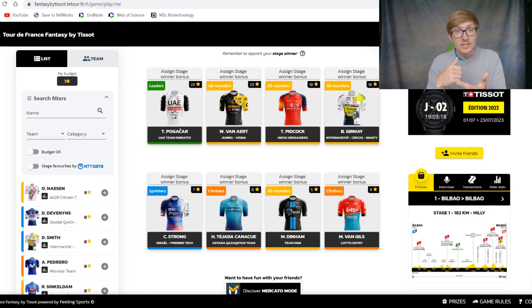I would recommend you take a look at the stage profiles, which you can find in the bottom right of the website. Because you can't have a lot of expensive riders on your team anymore, I would say that you don't want any sprinters on your team to start with. You want to try and make the most of the first two punchy stages, which will likely be won by guys like Wout Van Aert, Tadej Pogačar, Mathieu van der Poel, Tom Pidcock, and people like that — you want to stack those riders in as much as you can.